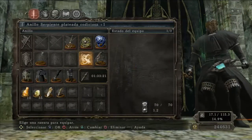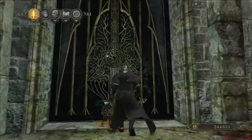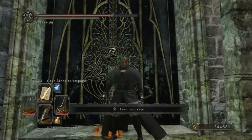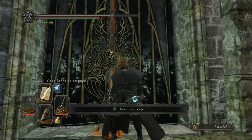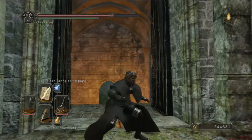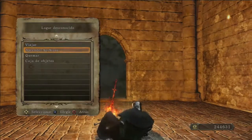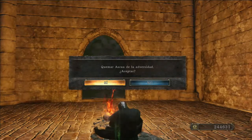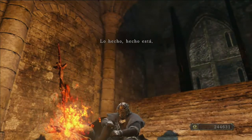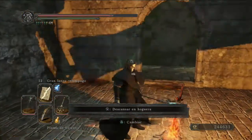Entramos. Voy a cambiar este anillo. Lo equipo, solamente al equiparlo y arrimarme a la puerta ya se abre. Os hace falta también una ascoa de la adversidad para quemar, por lo menos una. Cada vez que quemamos la ascoa, reaparecen los jefes más fuertes. ¿Cuántas veces puedo utilizar la ascoa de la adversidad? Las veces que os haga falta, infinitamente.